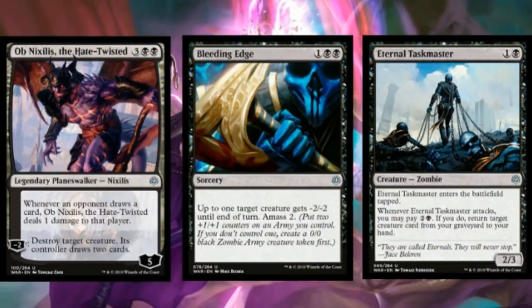For black uncommons: Ob Nixilis, Bleeding Edge, and Eternal Taskmaster. Ob Nixilis — I think he's the better black uncommon planeswalker. It draws your opponent cards but also deals them damage when it does, functioning like an Underworld Dreams that sits on the battlefield. It's removal on a stick you get to use at least twice, and after you're done it continues dealing damage. Bleeding Edge is easily one of the best uncommons in the entire set — if you don't have any army tokens on the battlefield, this is a straight-up two-for-one that's almost always going to kill something in the early to mid game and give you a body.